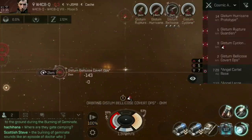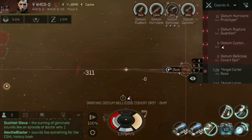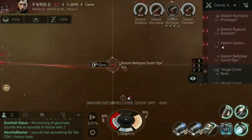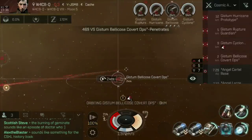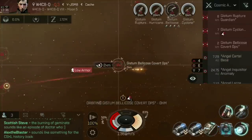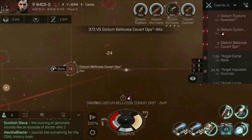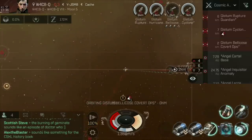My shields are obviously taking a hammering — that's fine, there's almost no shields to speak of on this ship. Once we start to get down to the armor, I'll switch on the armor repairer and you'll see that we actually tank this quite comfortably. The damage I'm taking has slowed right down now that I'm this close. We're down to about four percent on the armor — now we're taking armor damage. We activate the armor repairer, which heals armor at the end of a cycle. The Bellicose is going down.